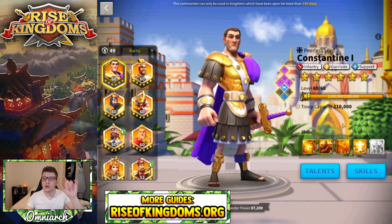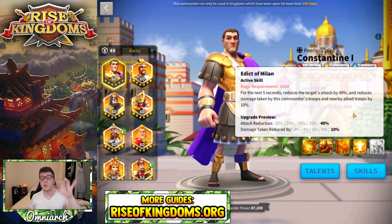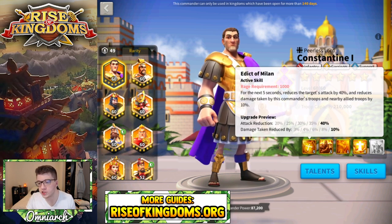Like we do with all these tier list videos, first we're going to take a look at his skills briefly, just so we get a general idea of what Constantine is doing out on the open field. His primary skill for five seconds will reduce the target's attack by 40% — single target, 40% attack reduction. His army and all nearby allied armies will take 10% less damage for five seconds. Super supportive, super useful skill.